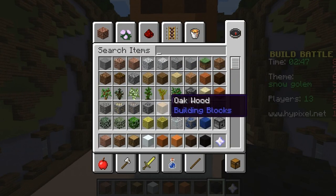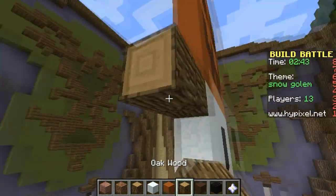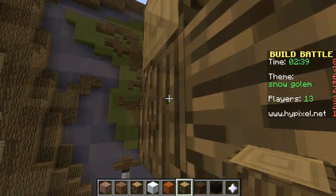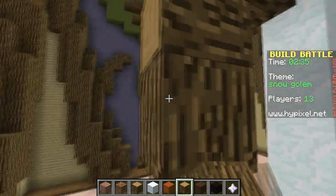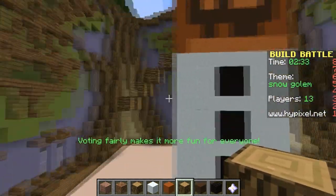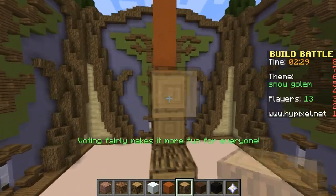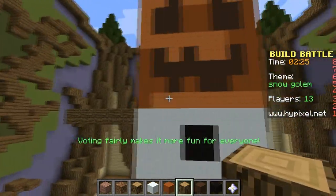And then let's get some oak wood and let's do his arms going out maybe. His arms are more dark and they're like this kind of thing. So let's go round like that. Let's go out a bit like this, just so it looks like a proper snowman I guess.